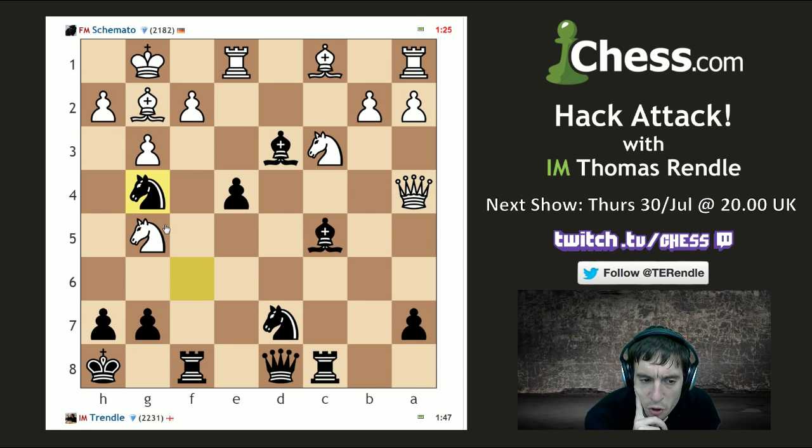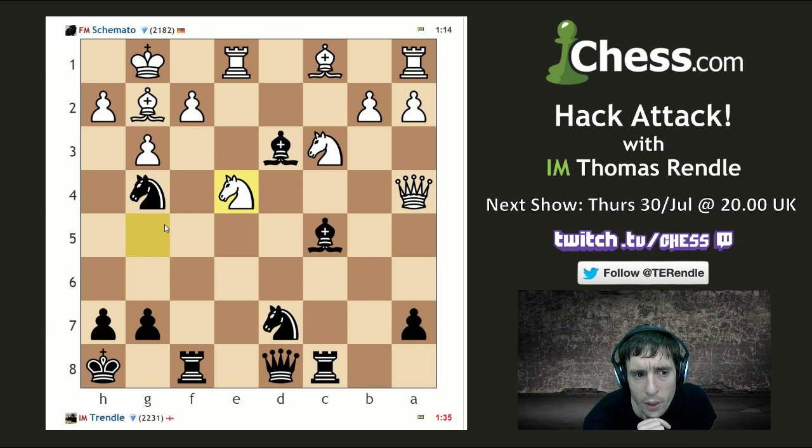Don't forget guys, John will be joining us for the hack attack half time show with another segment of John's Blunderful Games, and yeah, that should provide an interesting mix. He takes on e4 — I have a lot of pieces on f2. I don't want to take with a rook, that looks rubbish. I could take with the knight and he takes on c5 — where's the win here? Maybe there isn't a win. Knight takes f2, knight takes c5, knight takes c5 — I don't really know what I'm threatening in any of these positions.